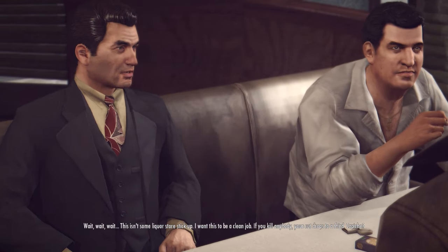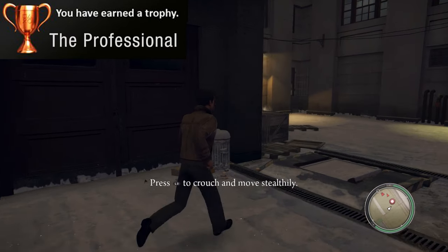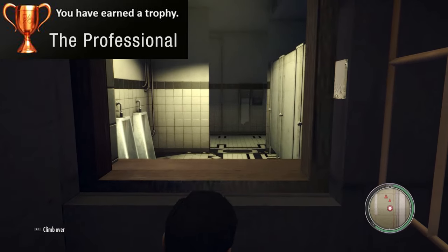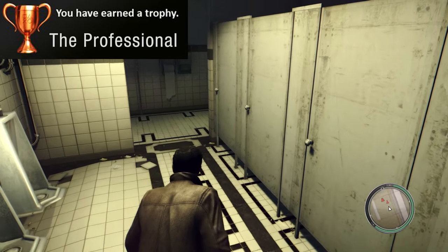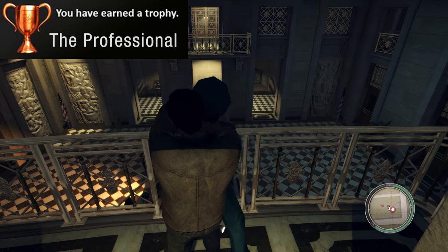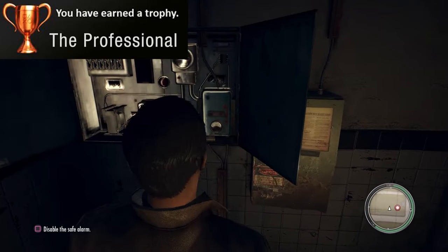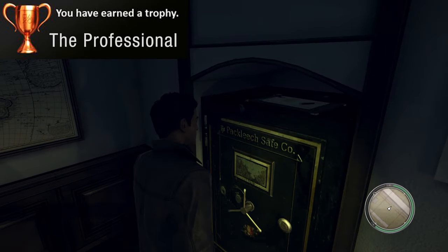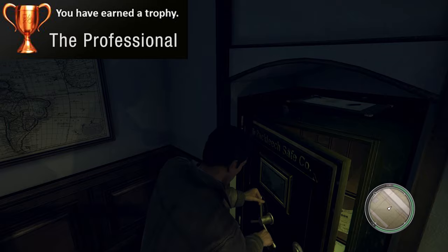In chapter three we can grab two trophies back to back. First we can get the Professional trophy during the part of the story where you have to obtain ration stamps found in a safe. For the trophy, you'll have to do this without raising the alarm or making your presence known to the police. Once you enter through the window, there are three guards, a key to grab, and the coveted safe on the top floor. Start by stealth killing the guards so you can walk around easier. Then, most importantly, head down to the basement and find the switch that will shut off the alarm to the safe. Now you can get the key and open the safe to grab the rations in peace. Once you get out of the building the way you came, you've got your new trophy.